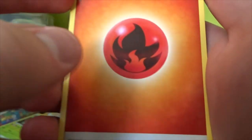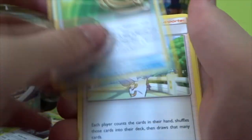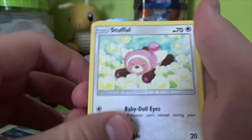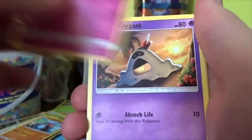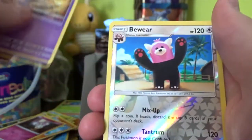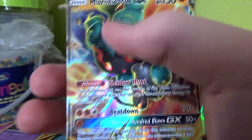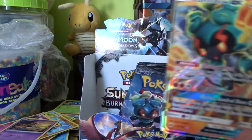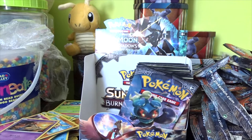We have a Fire Energy, a Bouffalant, an Escape Rope, a Wimpod, an Inkay, a Stufful, a Crabrawler, a Morelull, a Sandygast, a Reverse Rare Bewear, and our rare is a Marshadow GX. Wow, that's one of my favourite GX's in this entire set — really cool card to pull actually. That's the first hit of the right side, which I think is like the third pack. Still pretty good.